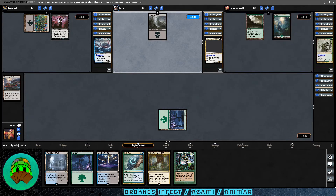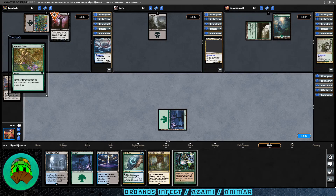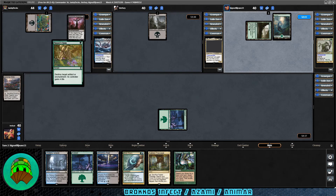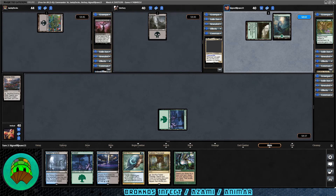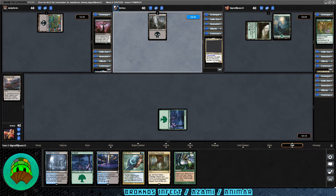A Forest hits play for Skullbriar with no black source — sadness. Then in their second main phase, Nature's Claim destroys the Blood Chief Ascension. Very nice! I love Nature's Claim — cheap, efficient, and the life gain usually doesn't matter in EDH.